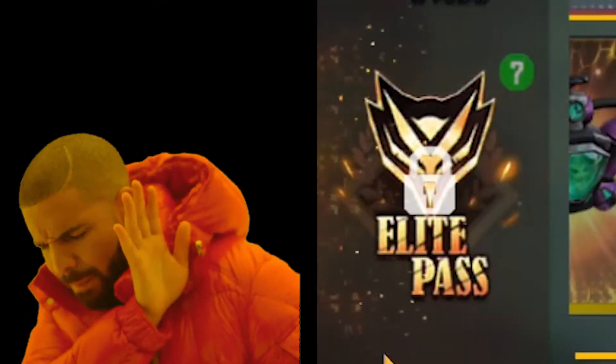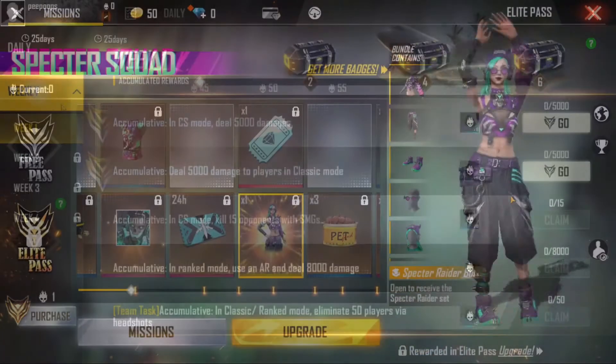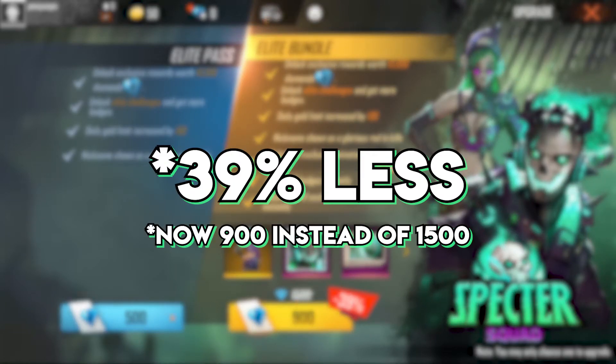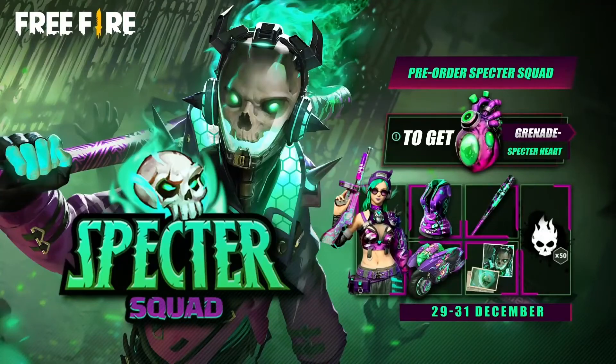For players who are opting out of purchasing the Elite Pass, fret not as there are a number of challenges and missions to complete. Successfully completing them will earn players exclusive rewards. Price-wise, the Elite Pass now costs 30% less — it is now $1,599 instead of its usual $2,200 diamond price tag, making it more affordable and attainable for all gamers.